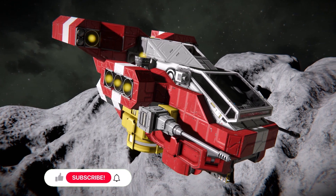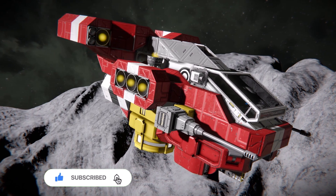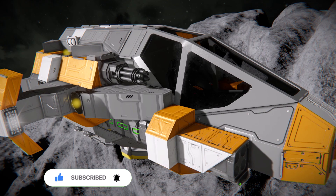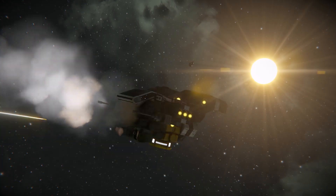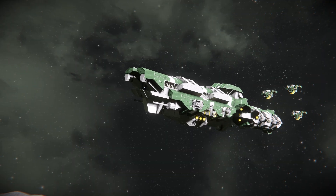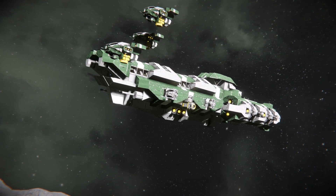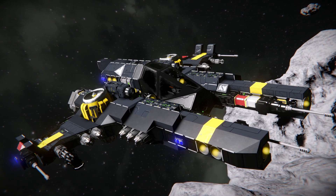Check out my full fighter classification guide via the link in the description below, but to provide a quick overview: fighters should be designed to seek and engage small grid targets including other fighters, bombers, and small crafts. Their primary purpose in a fleet should be to screen larger vessels against these small crafts, and take occasional shots and attack runs at larger enemy vessels when an opening presents itself.